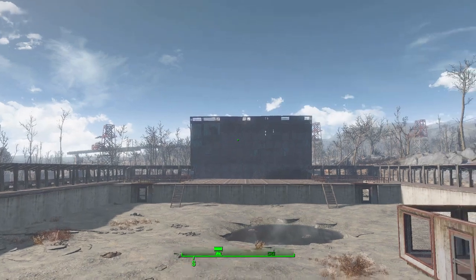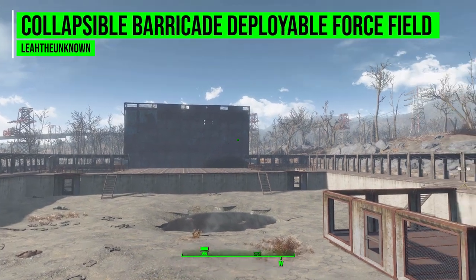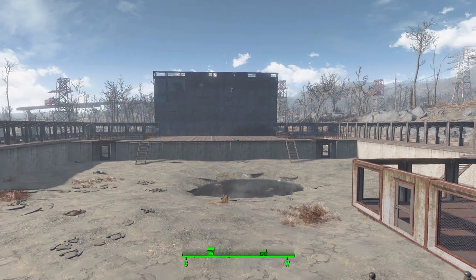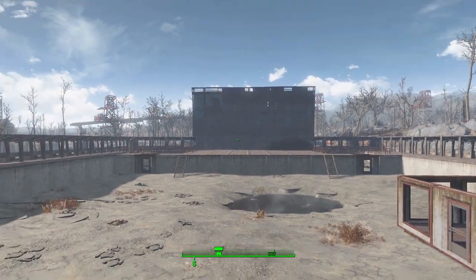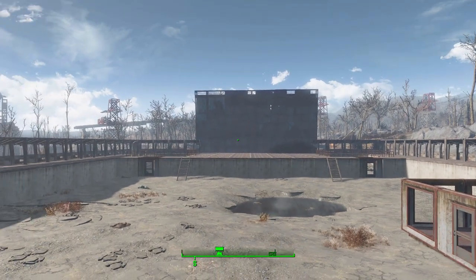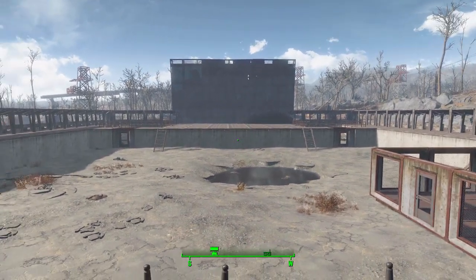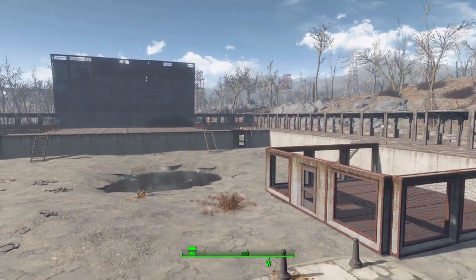Hello and welcome back to my Fallout 4 mod spotlight series. Today we're having a look at the Collapsible Barricade and Deployable Forcefield mod, made by user Leia the Unknown. What this piece of work adds into the game is exactly what the name says: collapsible barricades and deployable force fields that you can use to keep yourself safe in a tough firefight. I love these kinds of mods — we've looked at two similar ones in the past — and I always like the ability to chuck out a barricade for tactical cover in any fight.